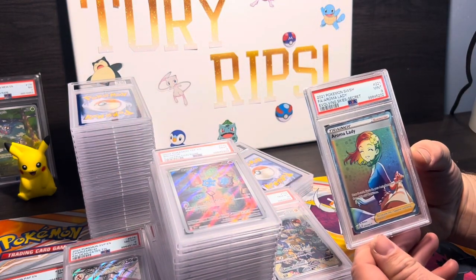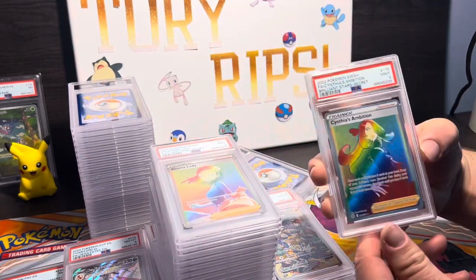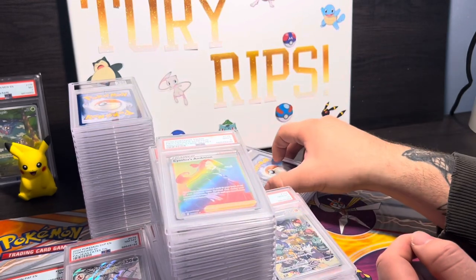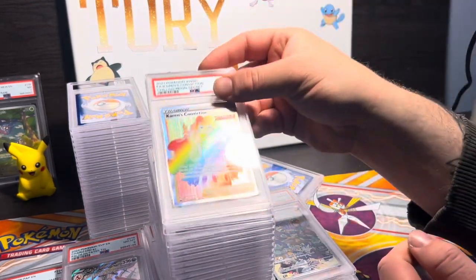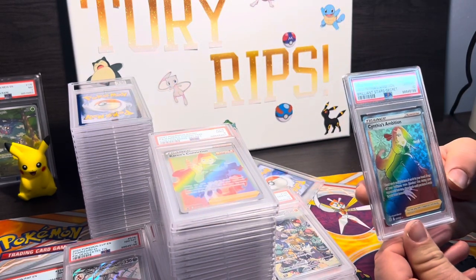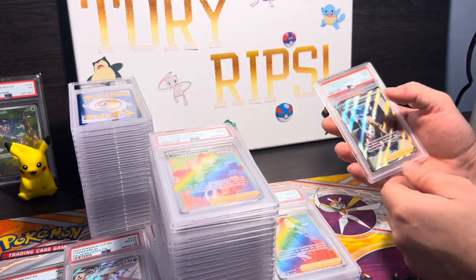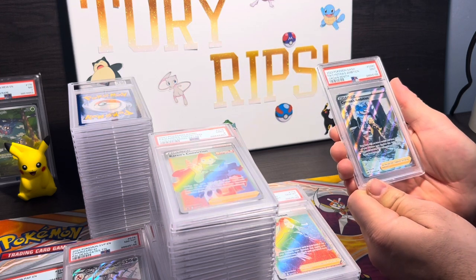Aroma Lady in a PSA 9. Cynthia's Ambition PSA 9 — that card was mint when I sent it. Karen's Conviction PSA 9. Cynthia's Ambition in a PSA 10 — alright!